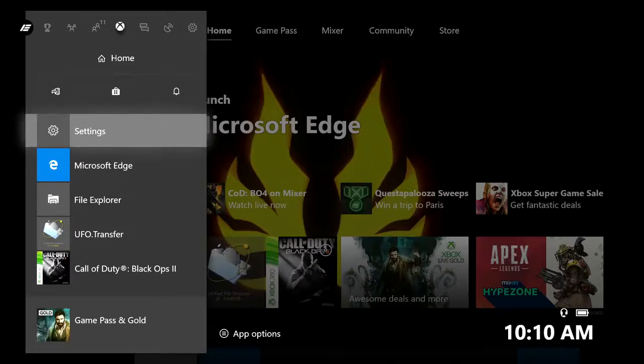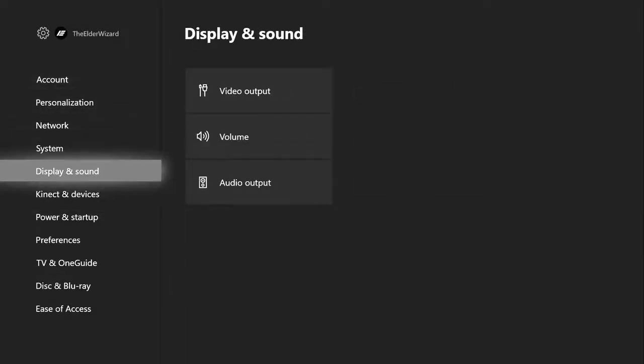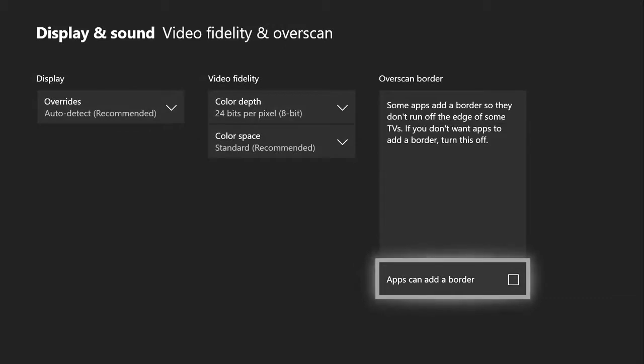You're going to go into your Settings on your Xbox, then go over to Display and Sound, go to Video Output, and in the middle find Video Fidelity and Overscan. Once you get here, make sure there is no check mark inside of that box. Make sure there's no check mark because if there is, you will not be able to install the two mods I'm going to show you how to download.